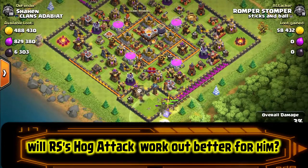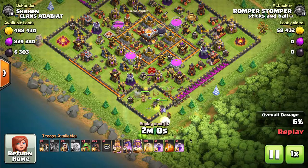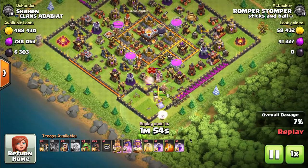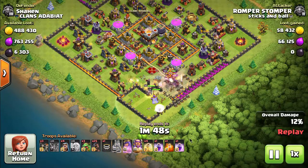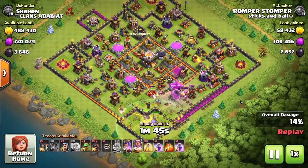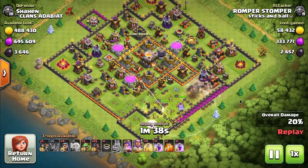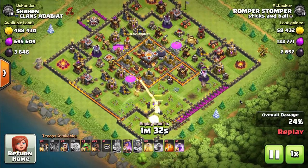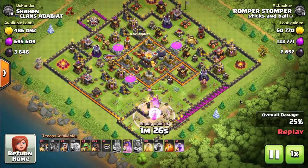Let's see if Romper Stomper does a little better with his hog rider attack. This is a Town Hall 11 — he's got max heroes, which is a huge asset in these attacks. If you're going to try to duplicate this and you don't have max heroes it's going to be a lot harder; you won't be able to get as deep into the base. The queen lives throughout the whole attack. He uses the queen's ability at the perfect time — a single target inferno right there — and doesn't lose the queen. He keeps her alive, takes out the inferno, gets healers on the queen, and still hasn't used her ability.